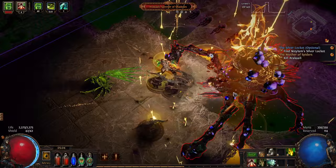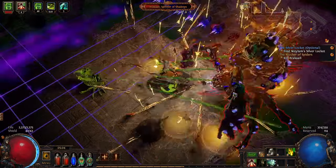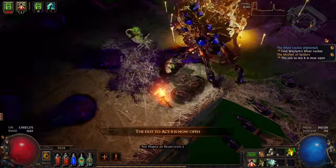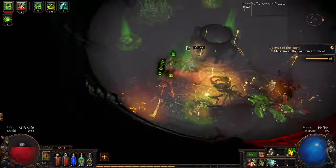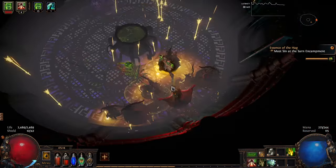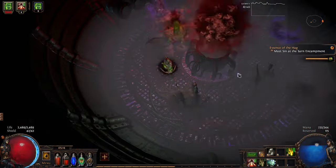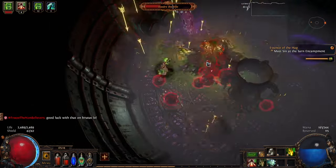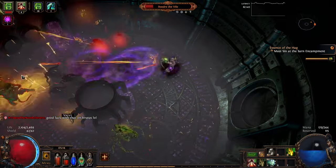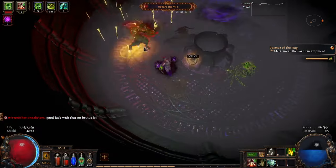Arakali in Act 7 was where this build started to actually shine. I melted her down, no problem whatsoever. But my favorite is this Doedre Cauldron fight. This is such an annoying boss fight, and I have had so many characters die here. Mercilessly nuking her down felt really good.